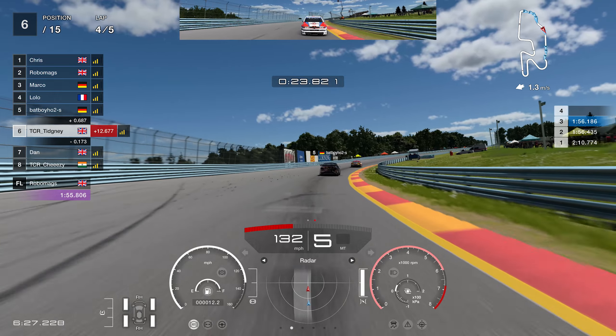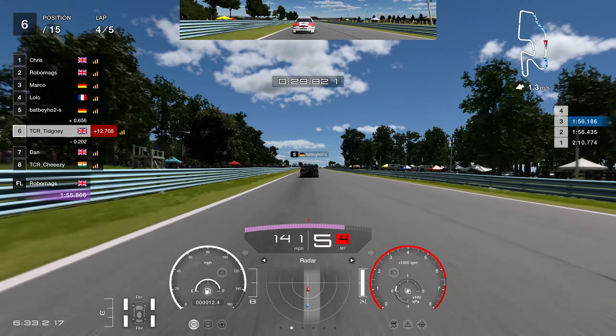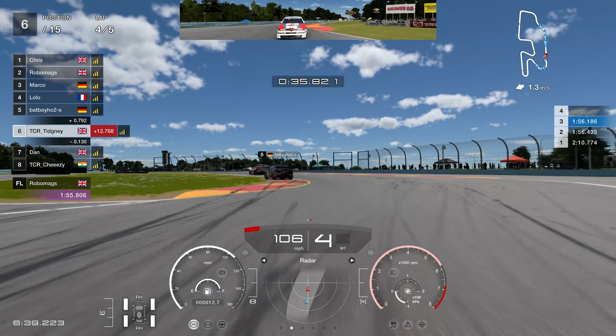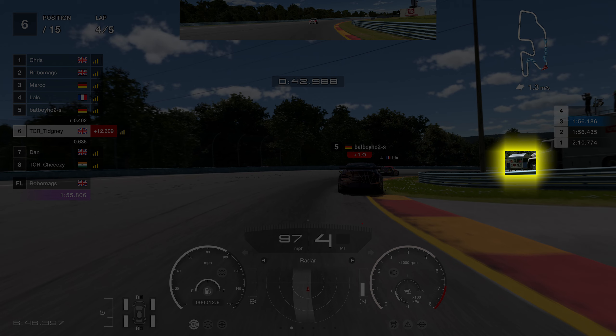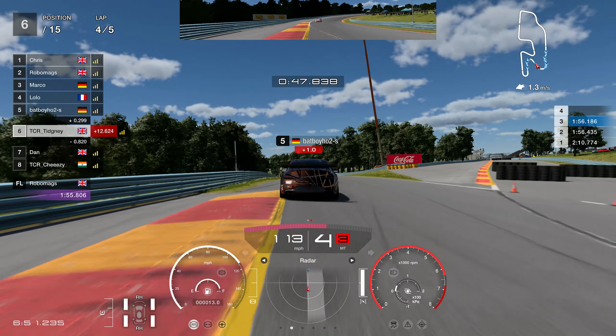Heading over towards the left-hand side with a slipstream from the Genesis up ahead. As we head towards the bus stop chicane, you can use the 300-foot board and brake just after it, or use the marshal's box and brake just before it. I like the marshal's box, though I braked a little bit early here. You want to use and abuse the left-hand side of the chicane, not the right — it gives you a good line for the right-hander. Bounce the car, slow it down a bit, and the millisecond you see that marshal's box, start accelerating.